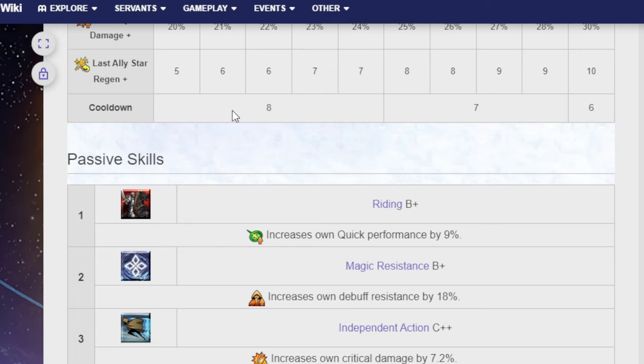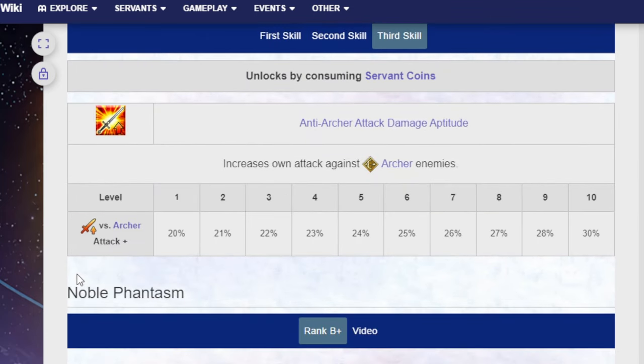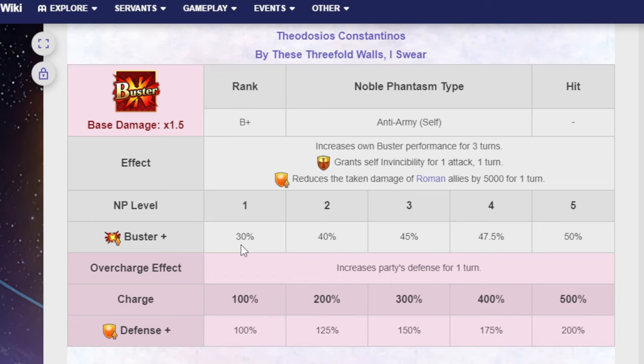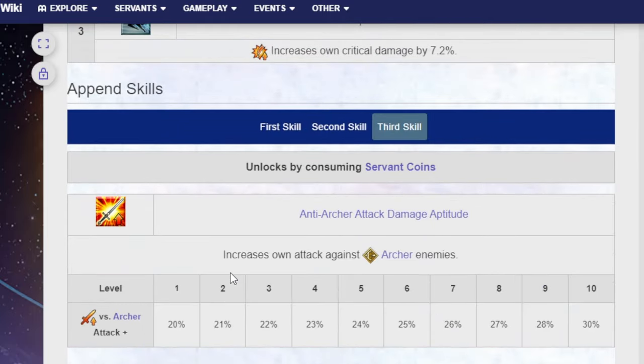His passive skills are Riding B+, Magic Resistance B+, Independent Action C++. His third append skill is an anti-Archer attack damage aptitude. His noble phantasm is Theodosia Constantinos — by these threefold walls, I swear. It's a Buster NP, anti-army, self-targeting: increases own buster performance for 3 turns, grants self-invincibility for 1 attack for 1 turn, reduces damage taken by Roman allies by 5,000 for 1 turn. The buster up is 30% at NP level 1 and 50% at NP level 5. It also increases party's defense for 1 turn — 100% defense at charge level 1, and 200% if you get to the final charge level. And that is Constantine.